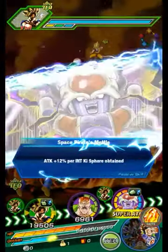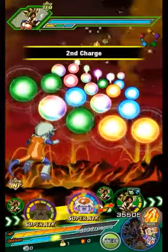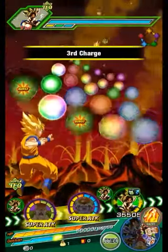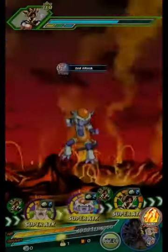Now on to the hard part. Keep the orbs for LR Goku so he can do as much damage as possible. Basically everyone else is just blockers and floaters. Our main two are LR Goku and LR Frieza — they're going to be our damage creators, as you'll see.